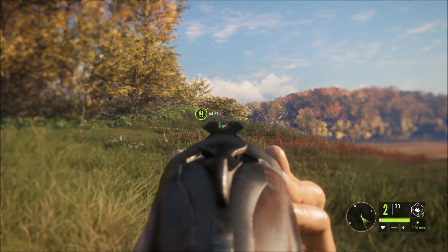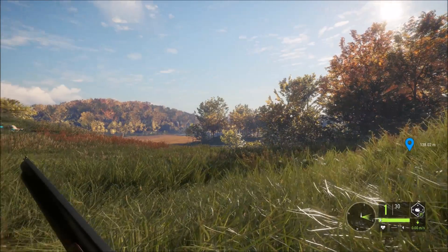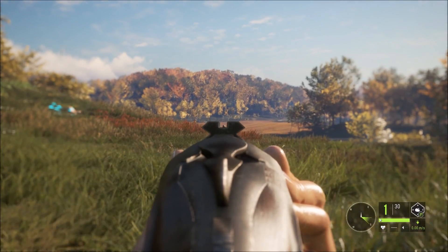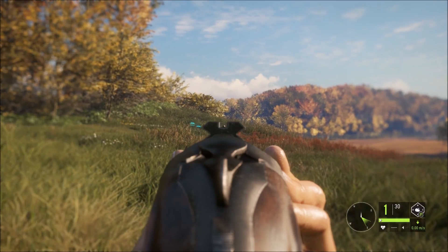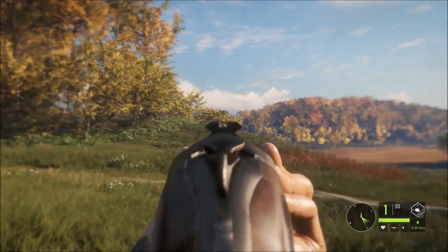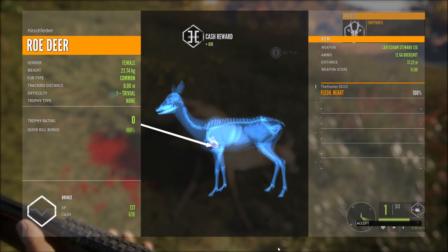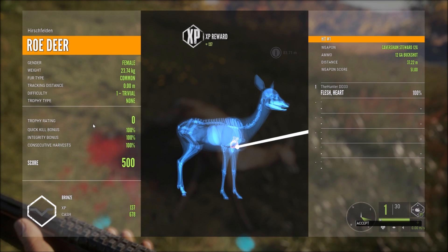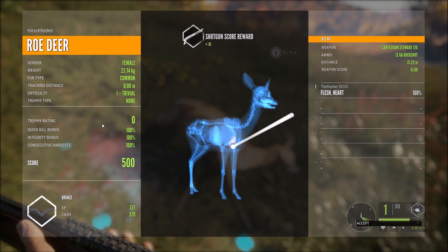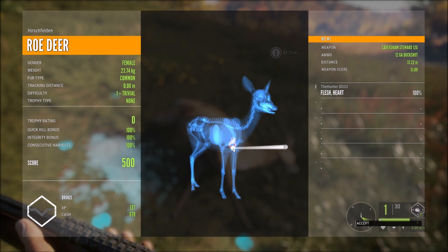Here we have a female roe coming in and we just put her to sleep. This gun really is pretty cool and has plenty of power with wicked penetration up to 55 meters. You just got to make sure you aim a little bit low because it shoots just a bit high. We made a perfect heart shot at 37.2 meters - nothing but heart, didn't even hit the lung or shoulder blade. We got 500 total score and 678 cash for that shot.